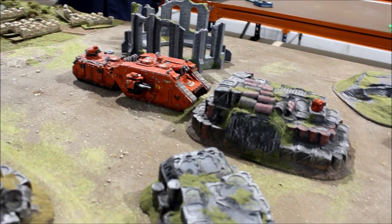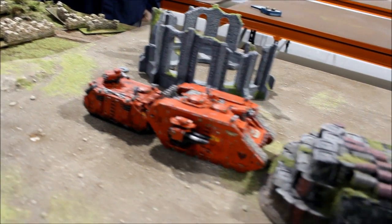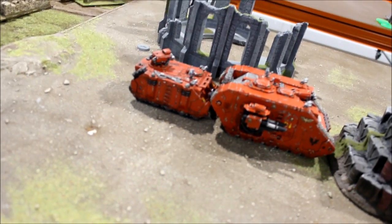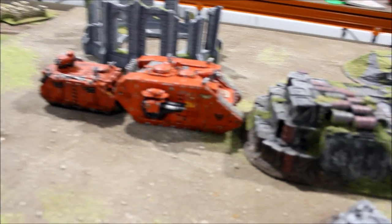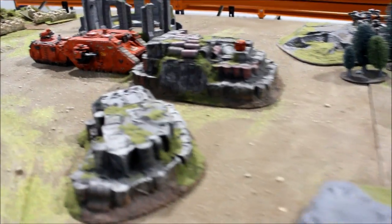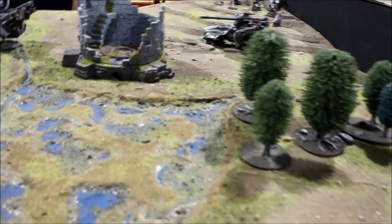Blood Angel Turn 1: the Land Raider moved 12 and then went flat out, moving up behind a barricade. The Razorback moved behind the Land Raider for protection. No shooting for the Blood Angels, and there's no night fighting — so it's a clear field of fire for the Tau on Turn 1.